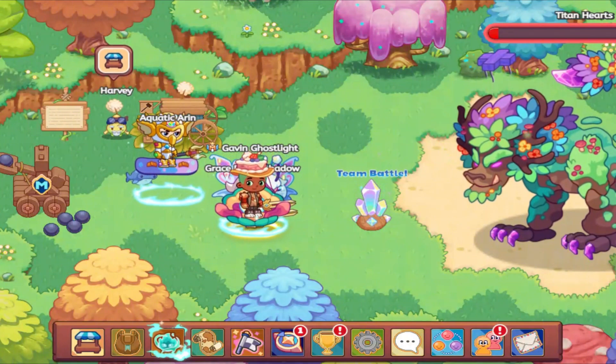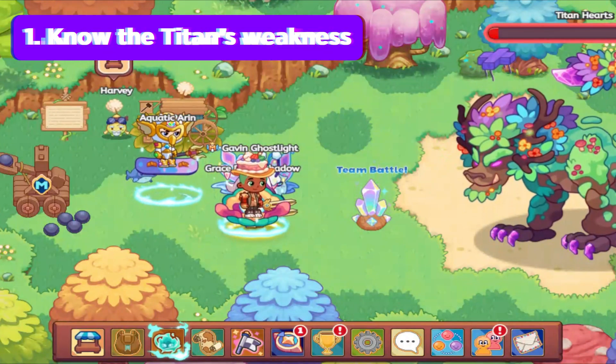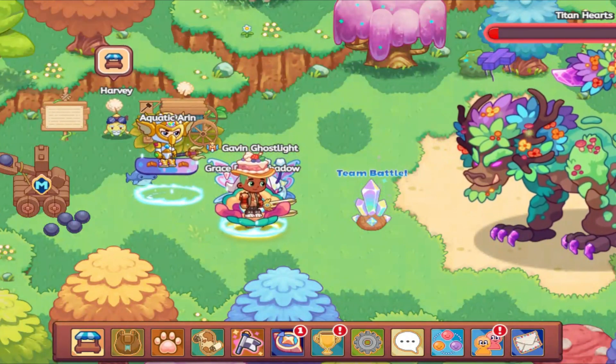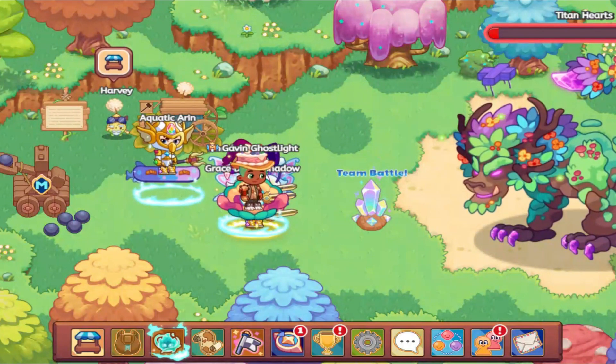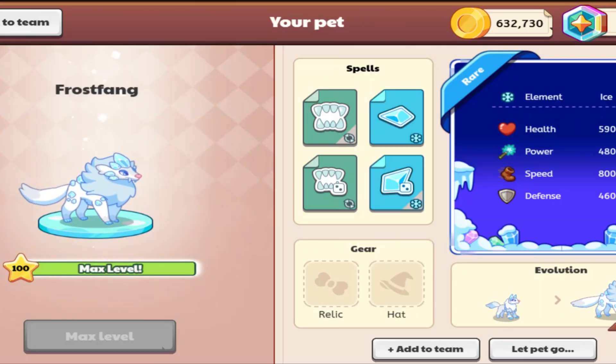My first very important strategy is to know the titan's weakness. Now I know this sounds fairly straightforward and kinda obvious, but some people skip past that. Maybe you'll use pets with a lot of power or pets with a lot of physical spells, but it's important to have pets that'll actually do powerful damage against the titan's element. So right now you can battle the earth titan, so Frostfang would be a really good pet for this.